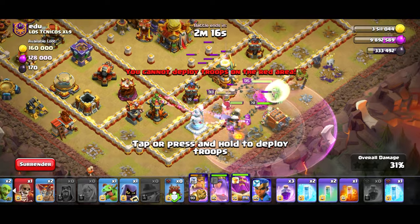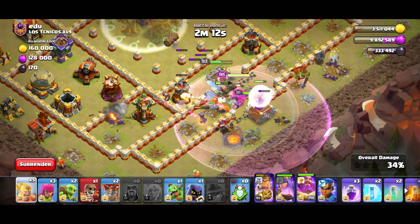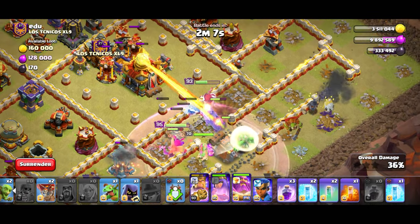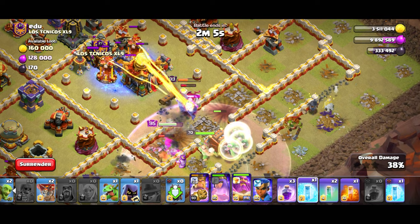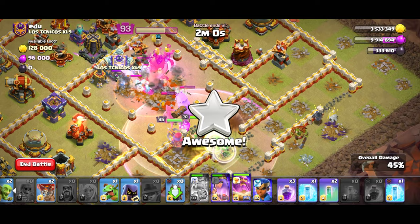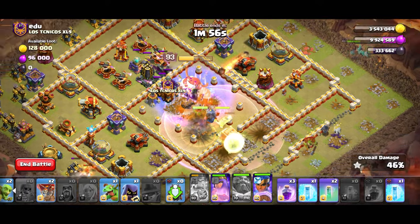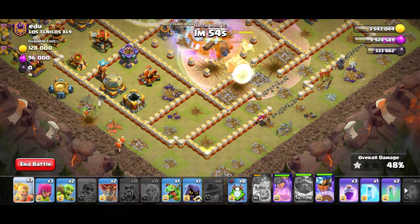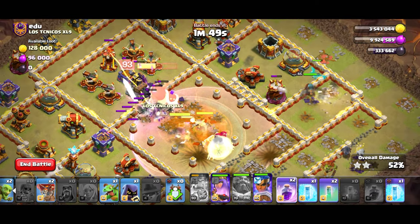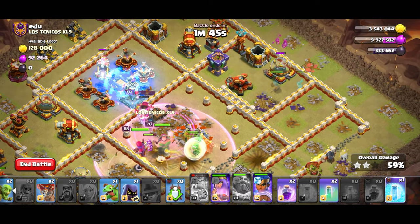One, two. Okay, there we go. Kind of wish I had one more wall break, that's okay though. I do have to freeze — get all that out of the way. Poison. King ability. Let's go ahead and use a warden ability to protect the king. RC over here. One, two. One, two, three. I didn't even use any of my rages yet. Holy. This is OP.